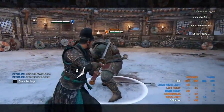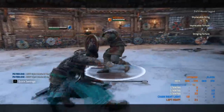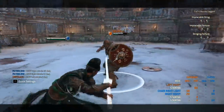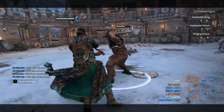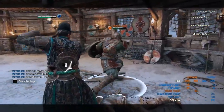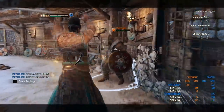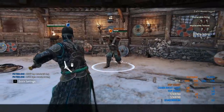You can finish all your moves with unblockable finishers: zone into unblockable finishers, dodge attack into unblockable finishers, forward dodge light attack into unblockable finishers, forward dodge heavy into finishers, and so on. In fact you can chain every move into the unblockable finishes.